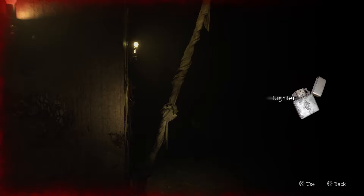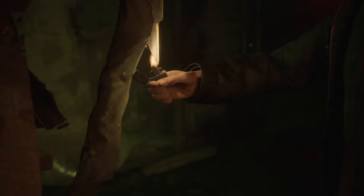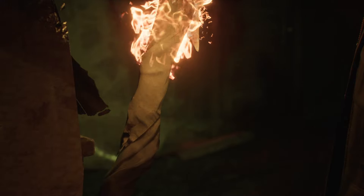So it happens right after you put together this lighter here. You're going to burn this rope, cause the caged mattress to fall down, create a hole, and then you're going to jump down that hole.